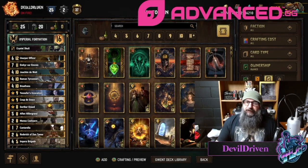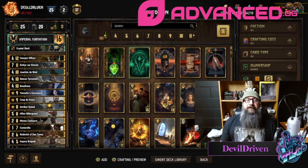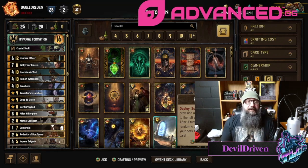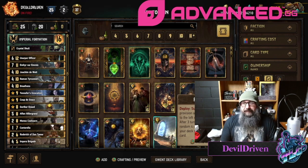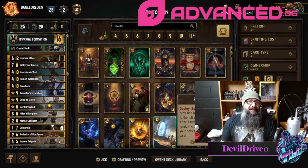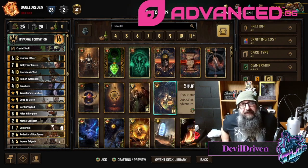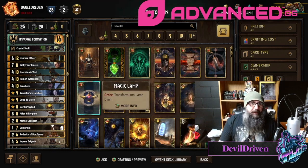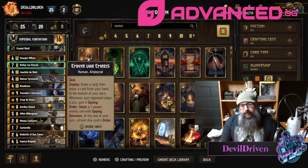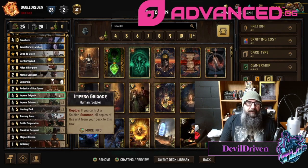Hey guys, what is up — I am Devil Driven. Today's list, we're bringing it back: the Great Sun. This is something I came up with and I'm really proud of how this deck plays. I think it's a viable option — I'm not Green Knight or Gravish or anybody like that, but I think I made a decent list. I think it could at the very least be tier two. It's a hyper-thin list, so if you run into mill it's going to be a problem. It has the double thin, so you have to be careful with your mulligans.